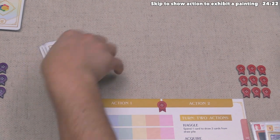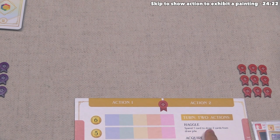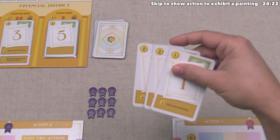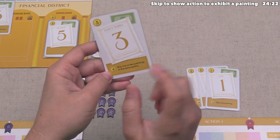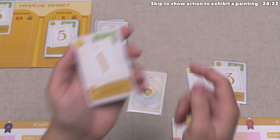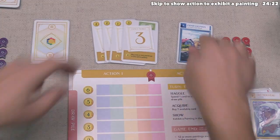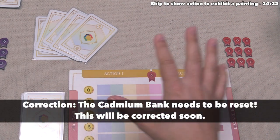Blue is done, so red can go. Haggling usually makes sense when digging for something specific, or if you want a big acquisition for your second action and don't quite have enough purchasing power. Red starts by putting five purchase power down and taking this three-value gold card that lets you buy one or two paintings and gives purchase power when buying them. Then they play a one-value gold card for the bottom — three purchase power when acquiring a painting — and use that to go to Gallery Cerulean and purchase an Impressionism painting, increasing that market rating by three from zero to three.